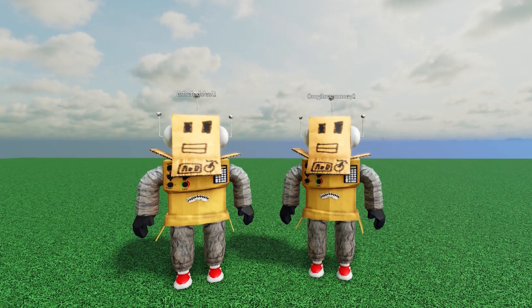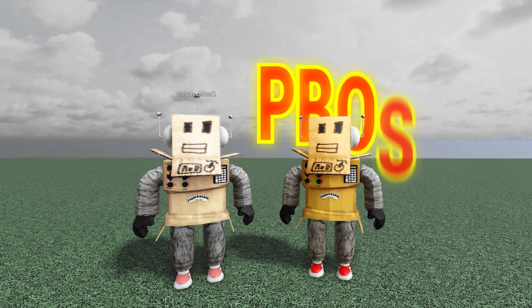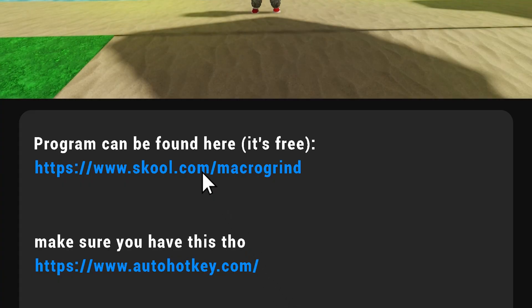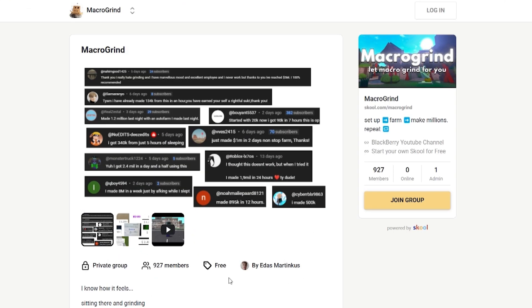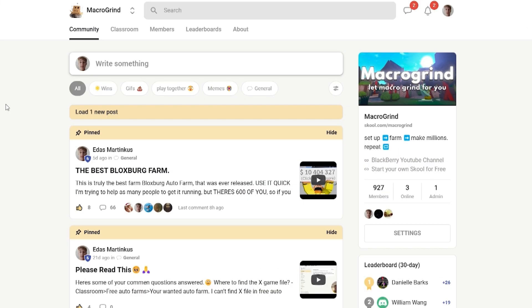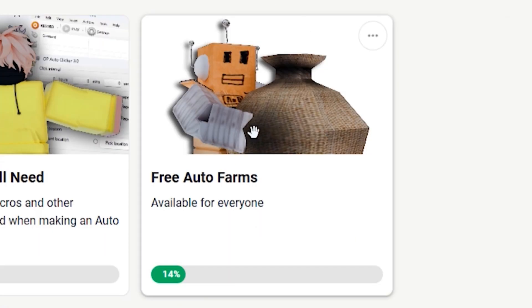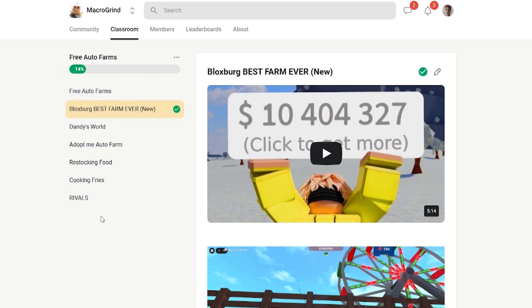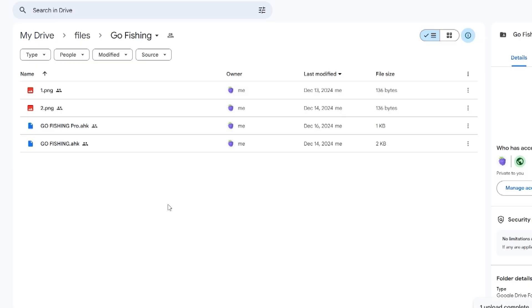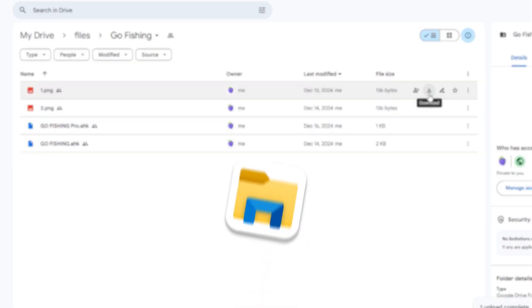In this video, I'll showcase two robots: one for beginners and one for pros. To get the robot, go to the first link in the description and you'll go to this page. This is our school community — it's completely free. Press join group and sign up if you haven't. When you join, press on the classroom, then press on free art of arms. This is where you'll find GoFishing. Scroll to GoFishing and you'll find a link to Google Drive. Download all of the files from there.